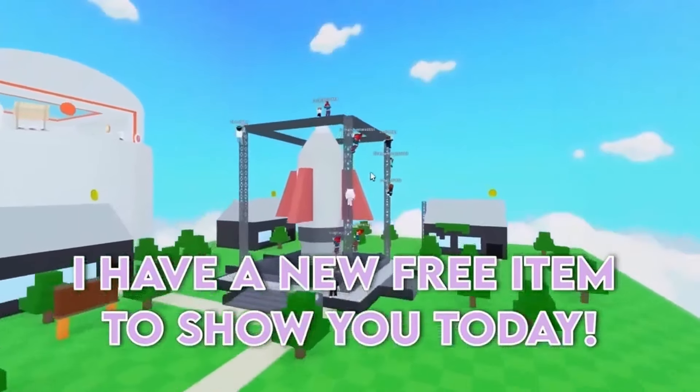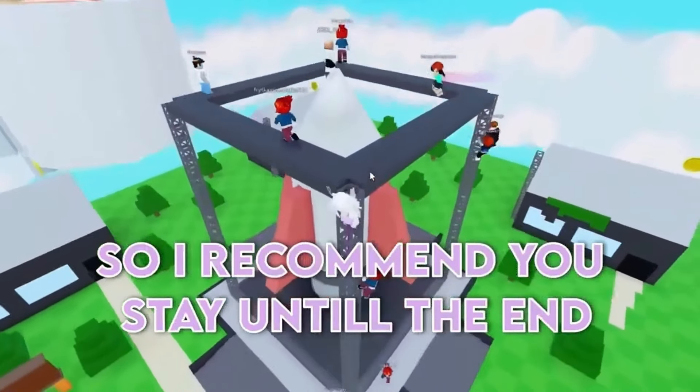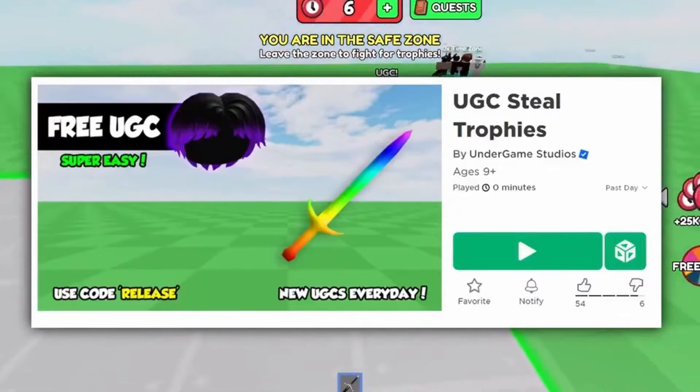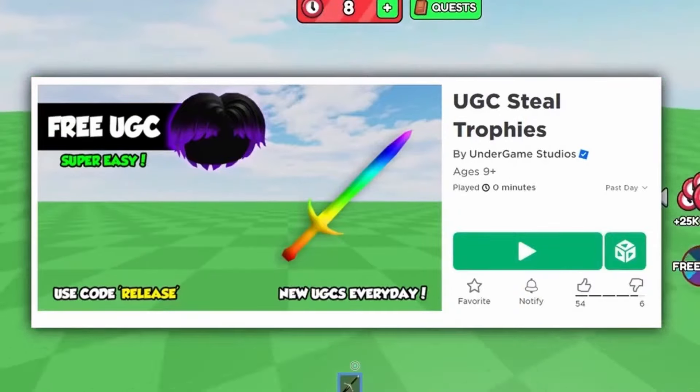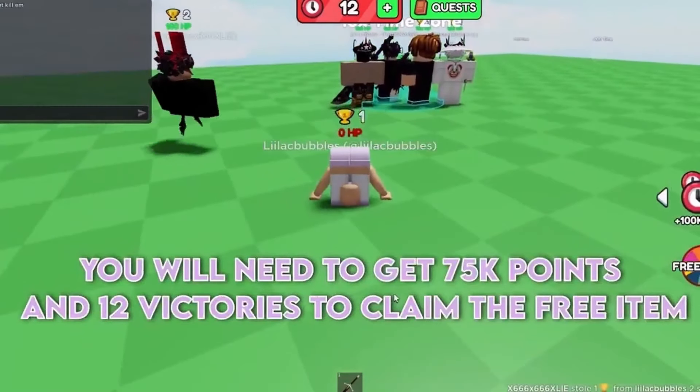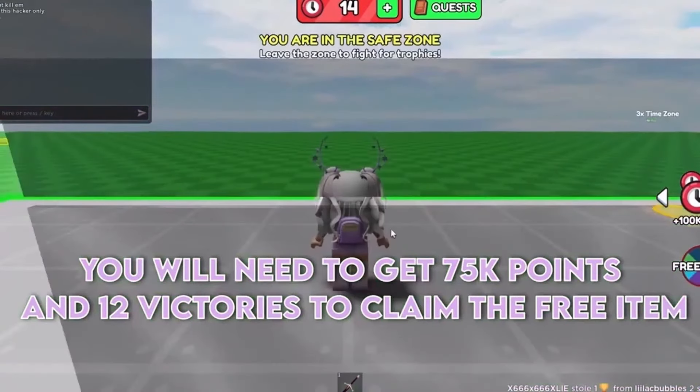I have a new free item to show you today, so I recommend you stay until the end for this pretty free item. First thing you will want to do is join this experience called UGC Steel Trophies. You will need to get 75k points and 12 victories to claim the free item.